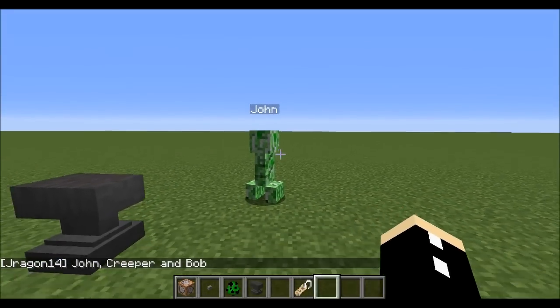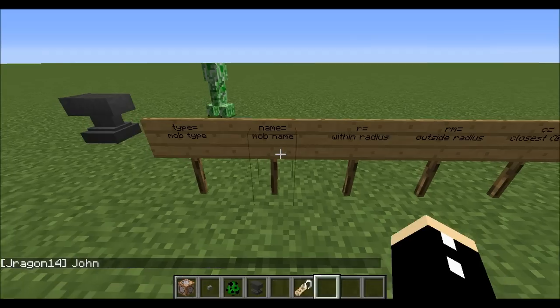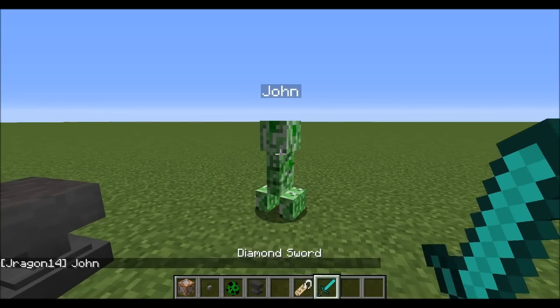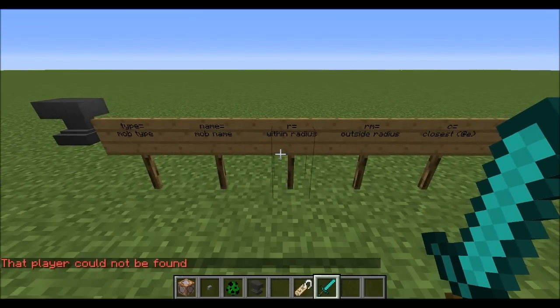Now what if I only wanted to target an entity by name? I can go say @e name equals John, and now it's only going to say that one entity. If I kill it and type in the command again, it's going to say that that player cannot be found.